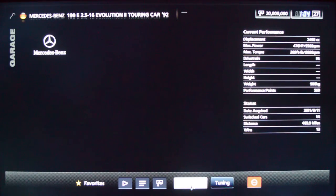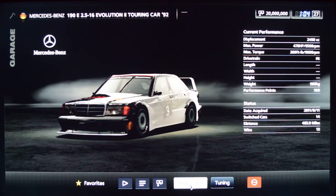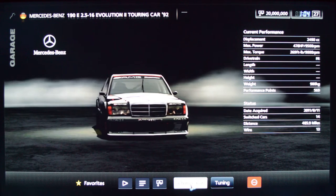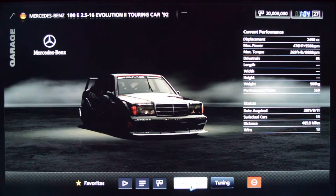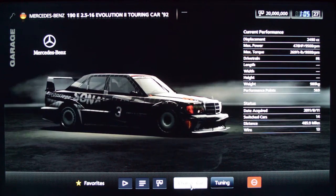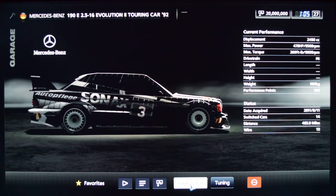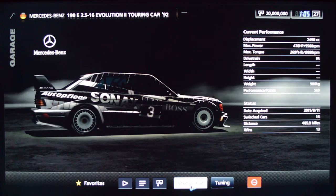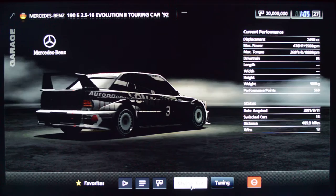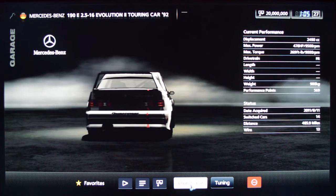Mercedes-Benz 190E 2.5 Evolution — this is an older touring car from 1992. It still has almost 500 horsepower, but it mostly gets that by revving the engine really high and it doesn't feel like that much horsepower when you drive it. This is one of the slower touring cars in the game, but it's still really fun to drive. I enjoy driving it quite a bit, as you can see — 14 times.